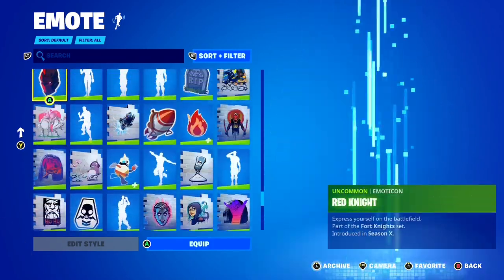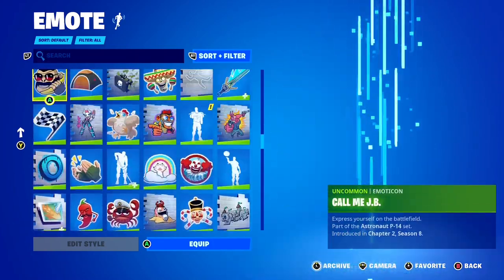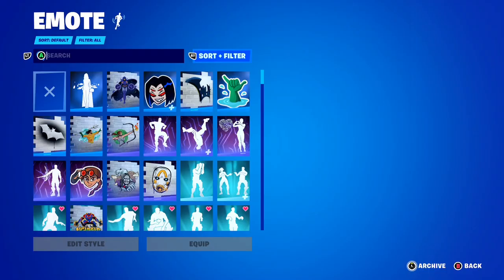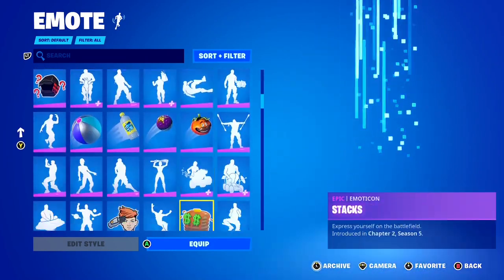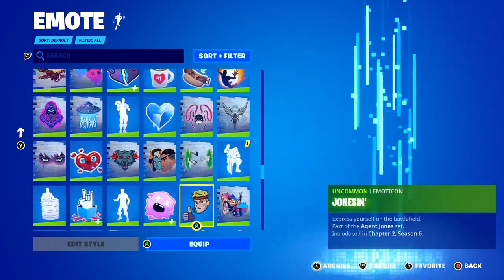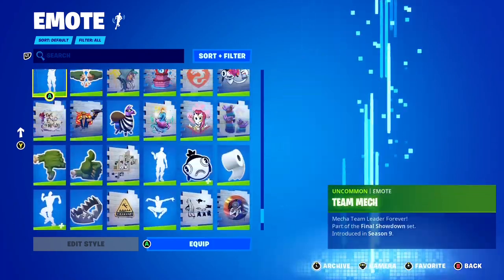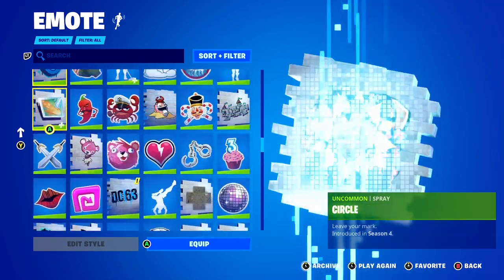Let's count how many seconds it takes to get from the top to the bottom of my emote collection here inside of Fortnite. Let's start at the top and count — 3, 2, 1, go. 1, 2, 3, 4, 5, 6, 7, 8, 9, 10, 11. I've got so many emotes here in Fortnite it literally takes 11 seconds to scroll from the top of my emote collection all the way to the bottom, which is so cool.